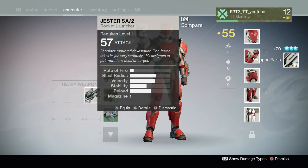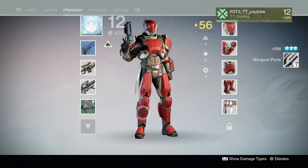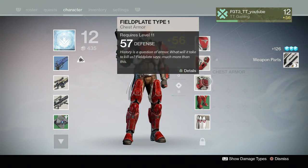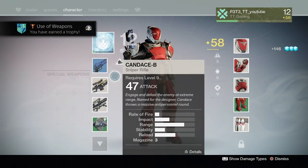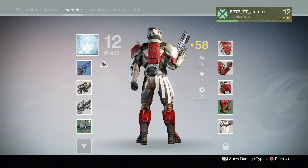First of all we're going to be covering primary weapons. Now there are four different types of primary weapons currently in Destiny. We have auto rifles, pulse rifles, scout rifles and hand cannons. I'm going to give you a little talk about each of them guys, and then we will move on to special weapons. So up first then, auto rifles.